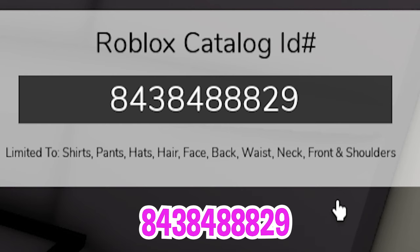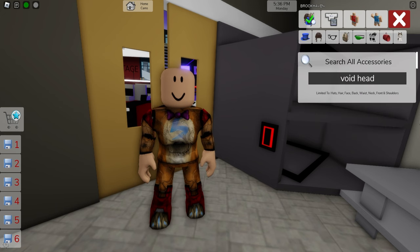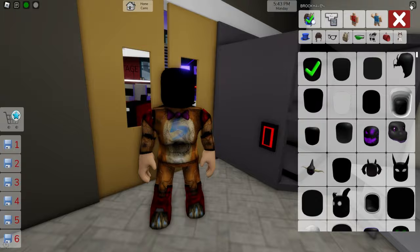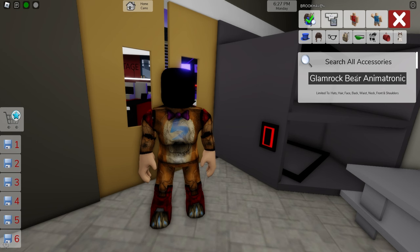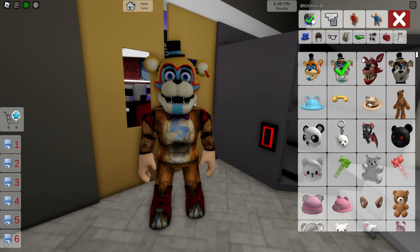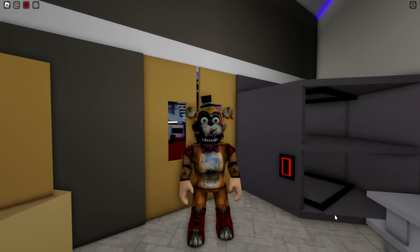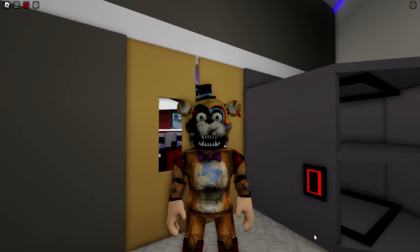If we write ID code 843-848-8829, we will get the matching pants. Next, let's open the accessory search tab and look for a void head. Select the first one and then let's continue looking for a Glamrock bear animatronic. You will find this one that looks good on our bear, but if you prefer, deselect this one and pick this other one that looks more like the Ruin Glamrock bear animatronic. Once you find it and upload to our avatar, this is how our Ruin Freddy looks.